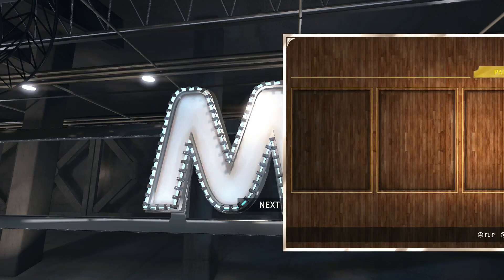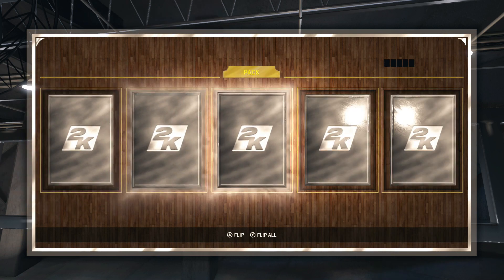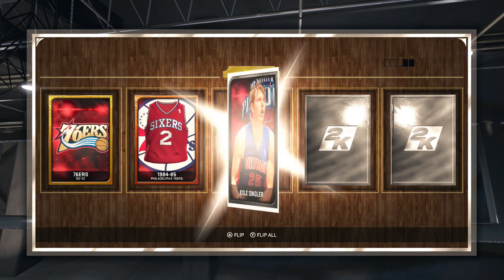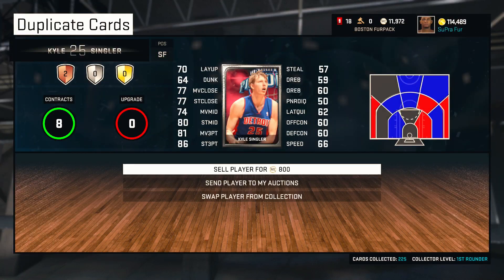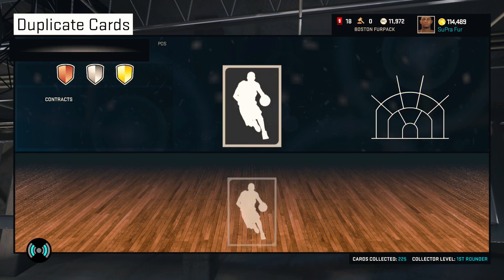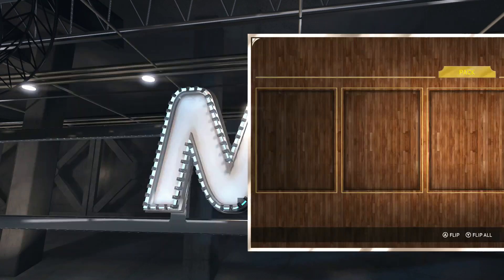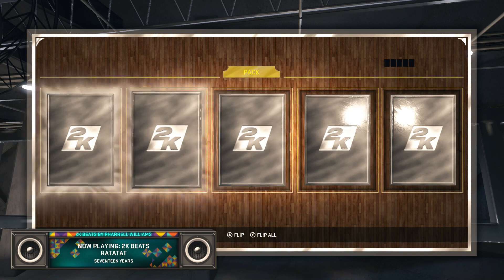I'm definitely going to be hitting the high rollers tonight. I need to get more VC. I don't think we got Dirk — this is gonna be a zip, 76ers. We get Kyle Singler. Actually, we got room for one more pack. Can we get Dirk Nowitzki? He's going for 400k on the market right now, he's the only one there. Let's see if we can pull him.